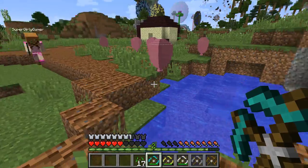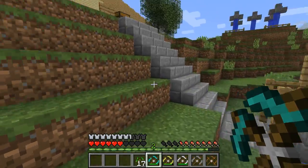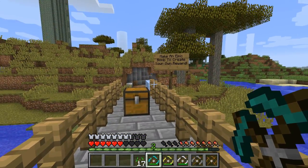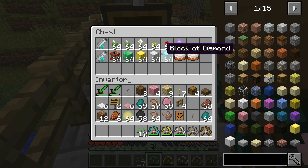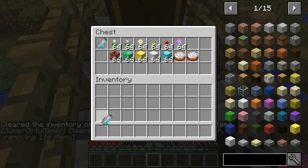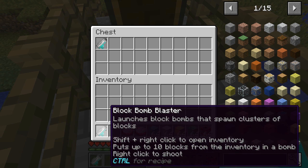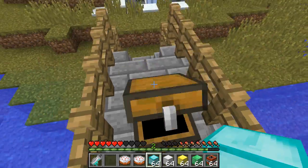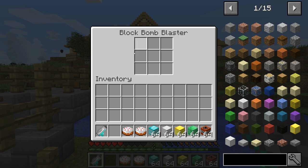It looked really epic! Next up we're gonna make an epic bomb - create our own reward! This is called the block bomb blaster - it launches block bombs that spawn clusters of blocks. You hold shift and right-click it and it opens up something like a crafting table. Put items in it that you want to bomb out. I'm loading it up with flowers!